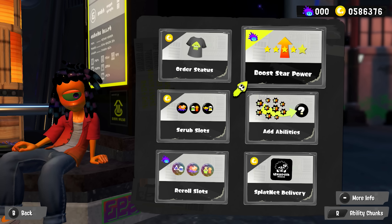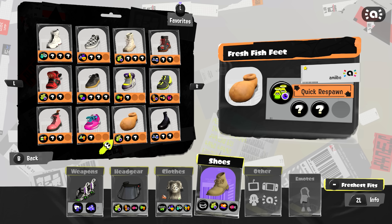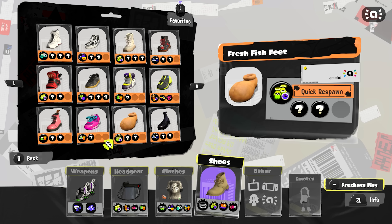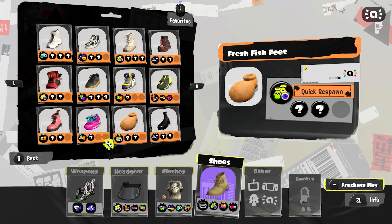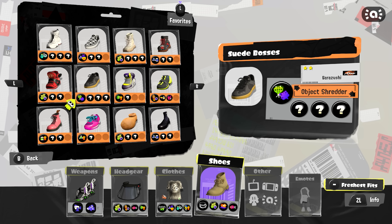Increase Star Power lets you do a few things. First, you can add slots to gear that don't already have 3 slots. It'll cost you 1 Sea Snail for every new slot you add. But it doesn't stop there. Now listen closely because this is going to get a bit confusing. If a piece of gear has 3 slots available, the game considers it to have a star power of 2, as you can see here.